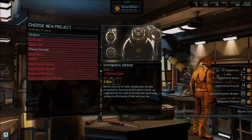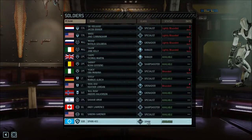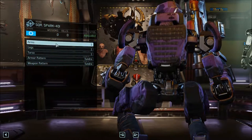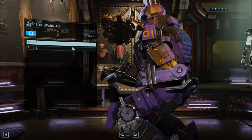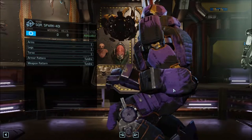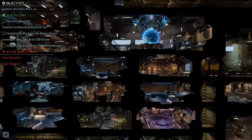We've got to actually build the Spark, and then build one. So where is our Spark? Here it is. There's not much customization — you get one of each, either you get the padding or you don't. I like the padding because it reminds me of the old XCOM armor from the original. Probably going to use him in the next mission — definitely.